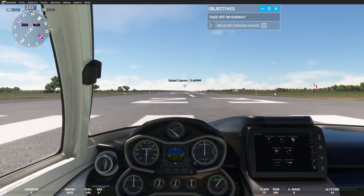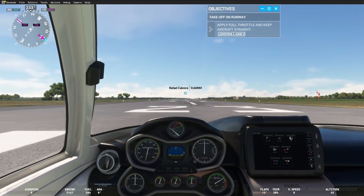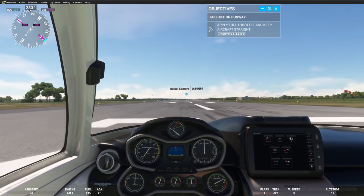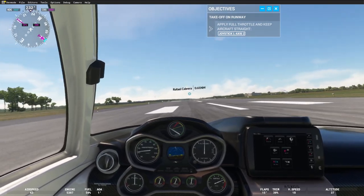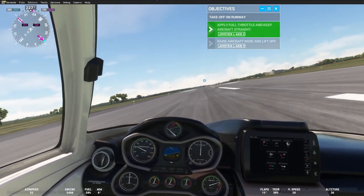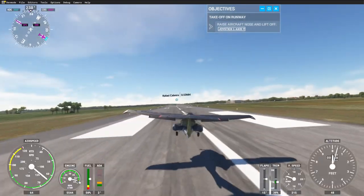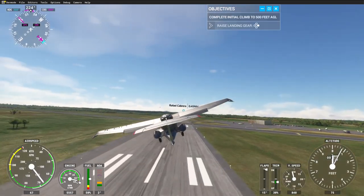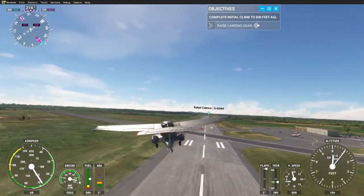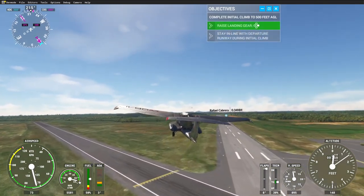Alright, go ahead full throttle and away we go. Try to keep the wing out of the runway this time — which I didn't really do too good — but let's put our flaps up, get rid of those, don't need them. And we'll go ahead and put our gear up.